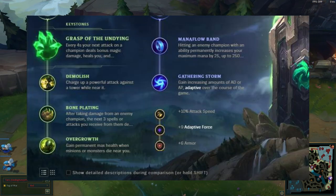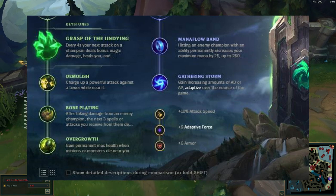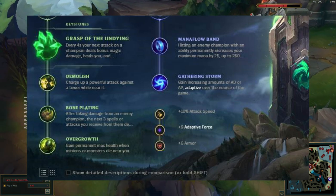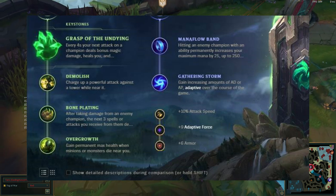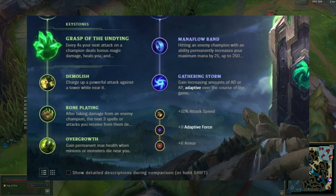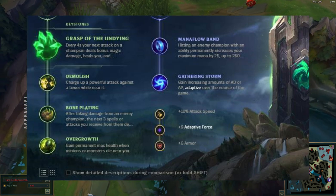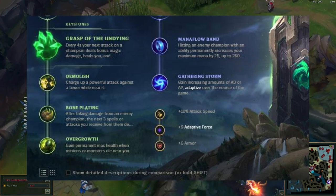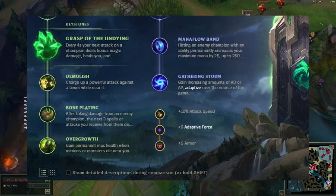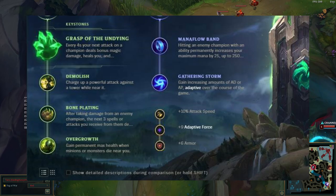First things first, runes. These are the runes I recommend whether you go AP or AD Taric — yes, you can do both. I prefer AD but you can do both. The reason why Taric needs Manaflow Band is because Taric needs mana. In general I use Taric's Q and E a lot in lane, and the W can be useful as well. So you're definitely going to need to be tanky and also have a good amount of mana.